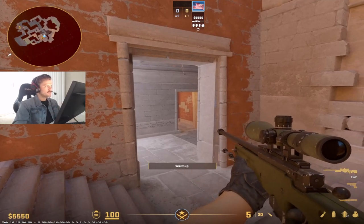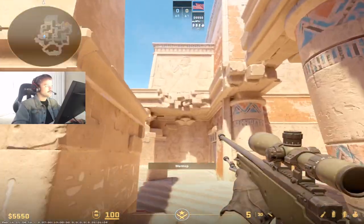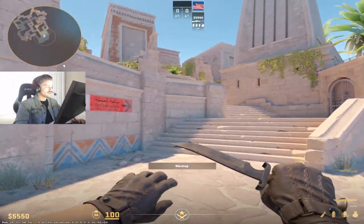Hey gang, I want to show you guys how to properly swing E-Box at the start of the round. So let's say you have an AWP or even a rifle and you have a good spawn here in CT.